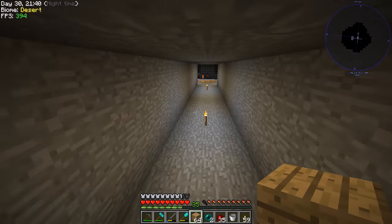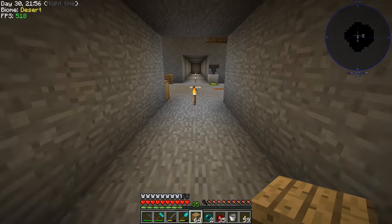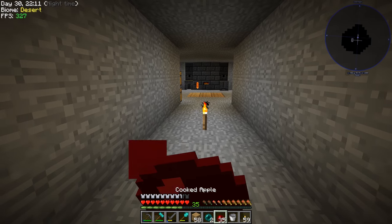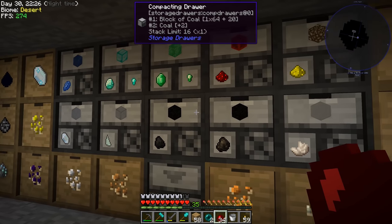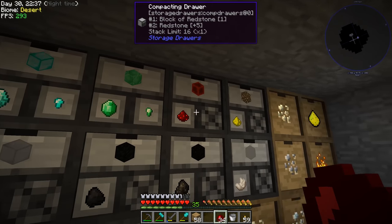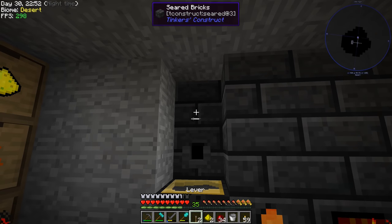We need two ender pearls, two pistons, redstone, and iron. All the redstone is over here now — two redstone. I think we have everything to make pistons. There's two pistons done. Then we need eight more redstone and a couple pieces of lapis. We have nine redstone, that should be enough. Two lapis — let's use the crafting grid right here in my inventory, which I always forget about. Now that we have two liquid translocators, we need two more redstone, two pieces of glowstone, and two levers.